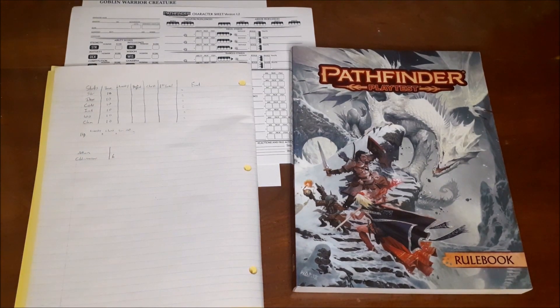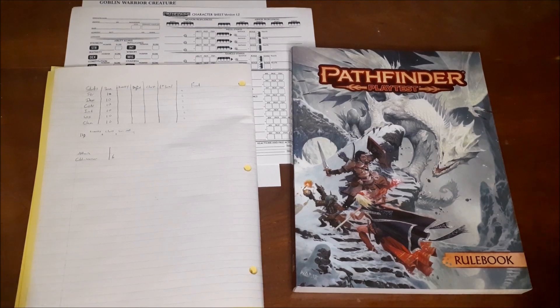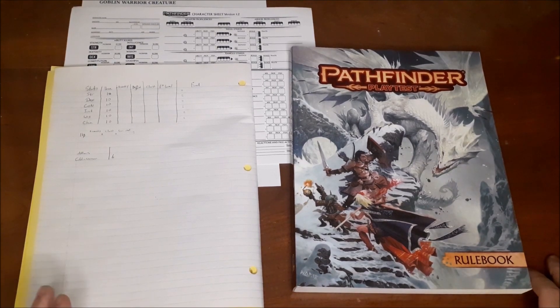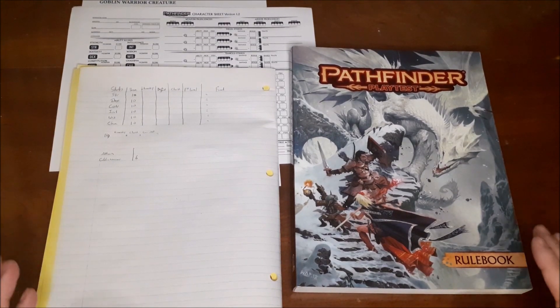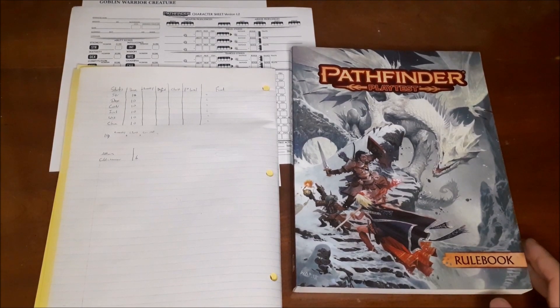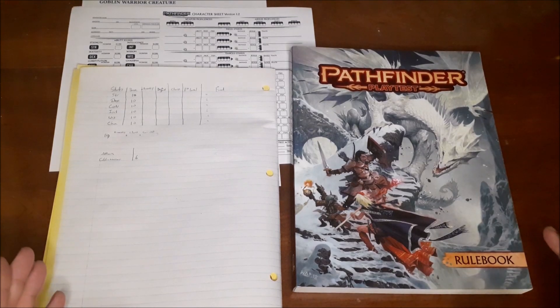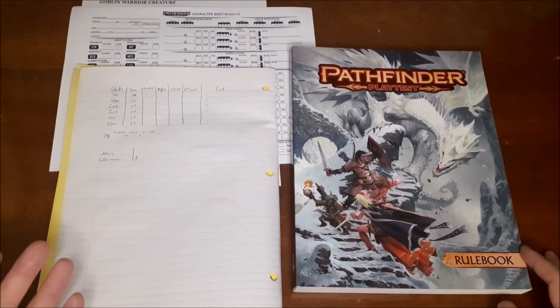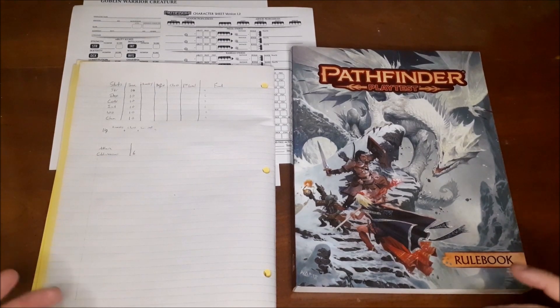We're making a first level human fighter — that's the ancestry and class we're going with. We also use the default version of character creation. With the playtest, the default version has all your attributes start at ten, and then your ancestry, background, and class each give you certain boosts.